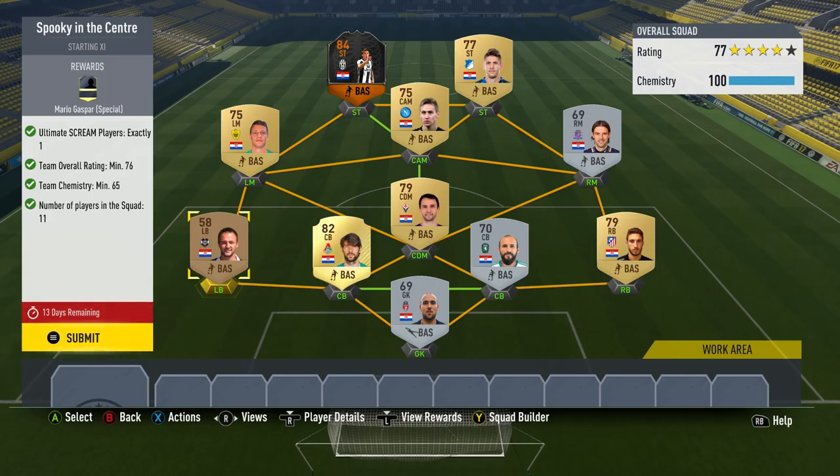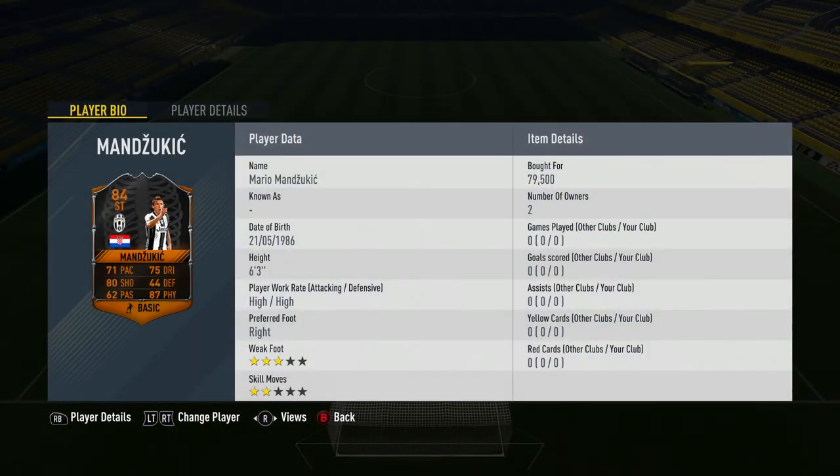The question you're probably asking is: why Mario Mandzukic? He's an 84-rated one — there are lower-rated Ultimate Scream players, so why get rid of such a high one when he's Juventus and that's a popular team? Well, this is the first night of it being live and he is under 80k. The lowest-rated golds — people think they'll be the cheapest, so they're going on the market at about the same price. But there are higher-rated ones slipping under the radar at even cheaper prices, and I managed to get this Mandzukic for under 80k.